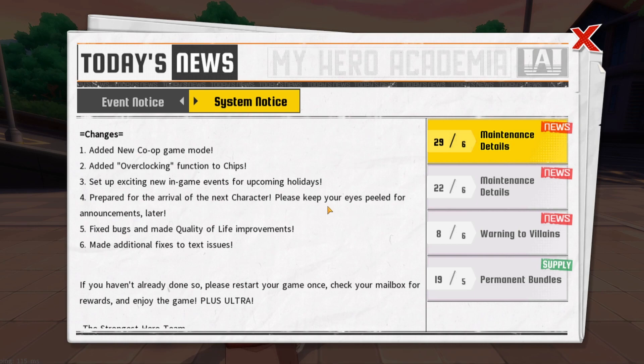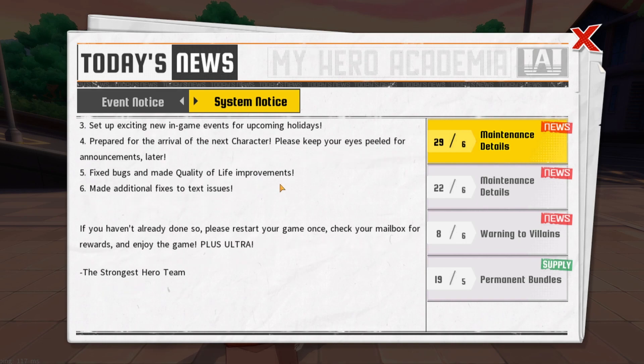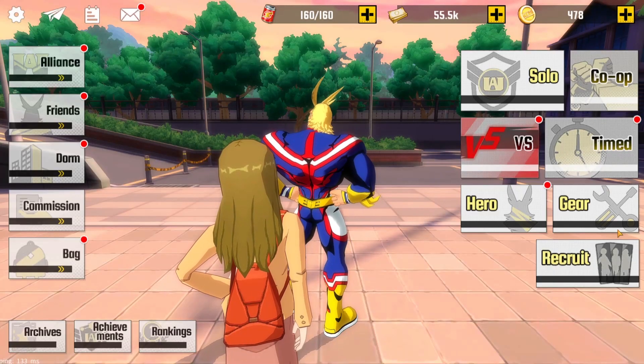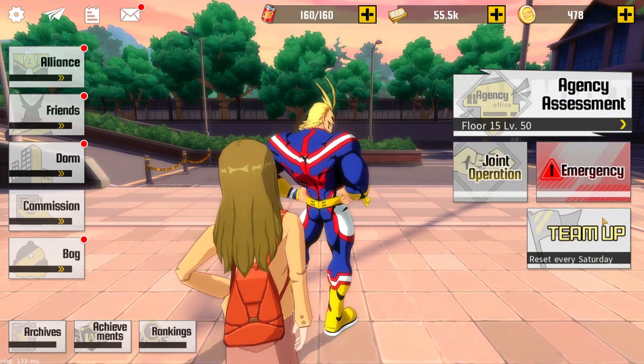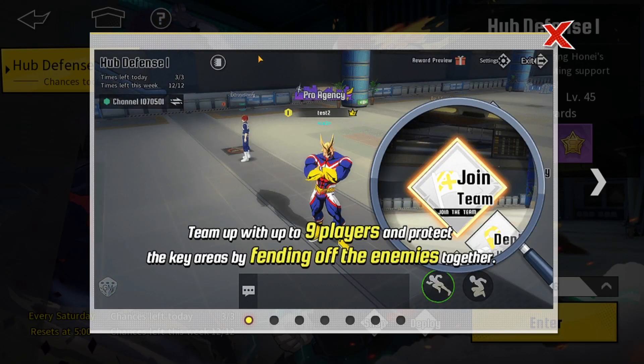So if you're missing out on arena or co-op battles, probably summon for him, but if you're not playing arena or co-op, maybe skip him and wait for the next big character. Of course they're also fixing bugs, making quality-of-life improvements, and additional text fixes. Now, the new co-op battle mode is going to be called Team Up. You have a certain number of trials — it actually resets every day, so keep that in mind. You have about three tryouts per day.